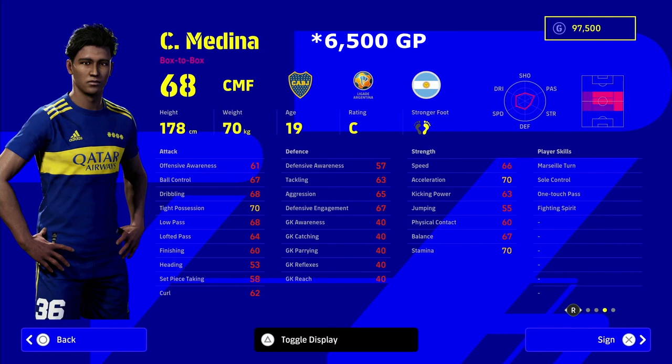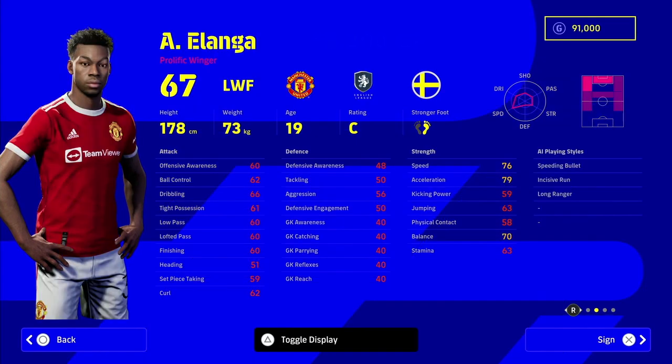Medina from Boca Juniors is one of the cheapest at only 6,500 GP. He's going to be our box-to-box midfielder - think of him as a budget Kanté. He's 19 years of age, 178cm, and has player skills including marseille turn, one-touch pass, fighting spirit, and sole control. He'll be our on-the-ball center midfielder.